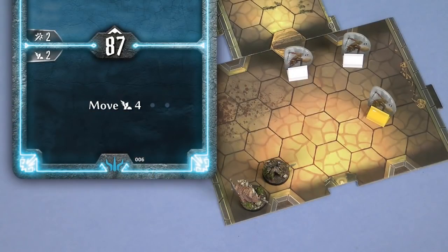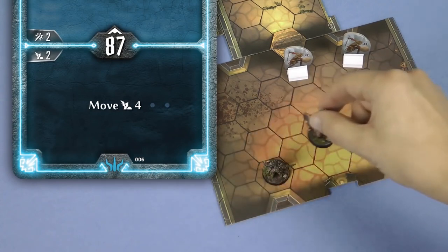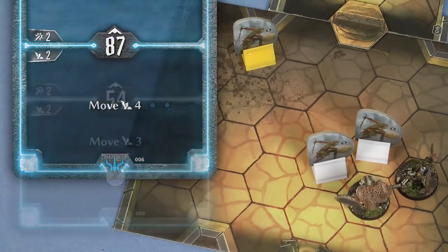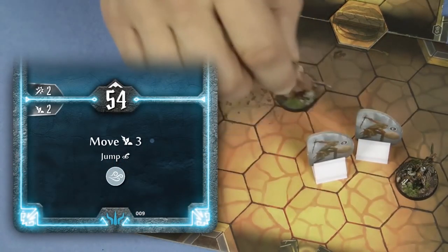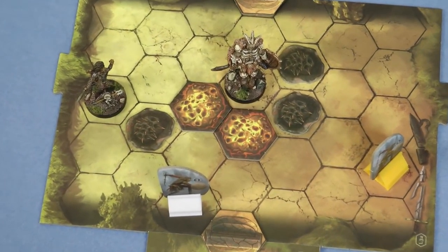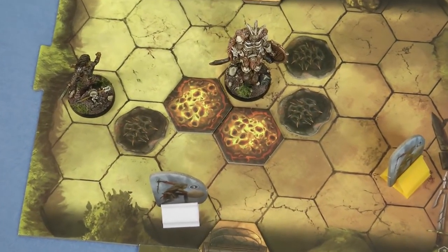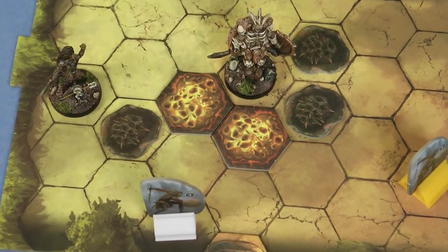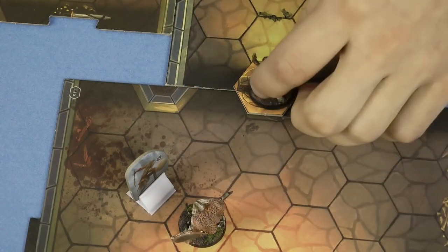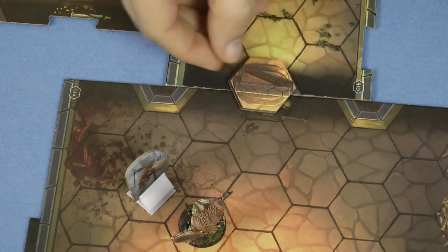Many cards give you an amount of movement, allowing you to move your figure on the map up to a number of hexes equal to the move value. You can move through allies but not end your movement in the same space as them. You cannot move through enemies unless your movement also includes the word jump or fly. Some rooms will contain traps or other features which have a negative effect on you when you move onto the hex, unless you are jumping or flying.